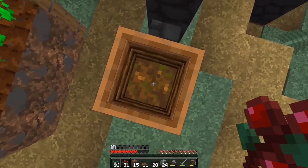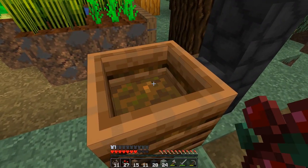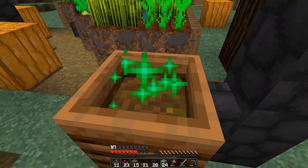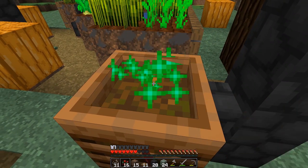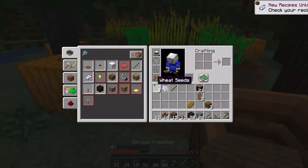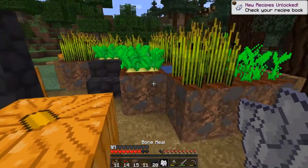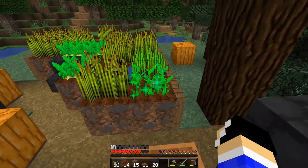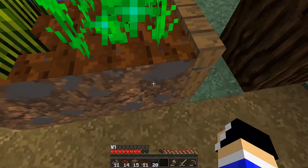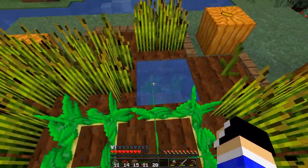One thing I didn't realize I needed until it was gone is the composter, because you can do this — fill it up with the stuff and then it turns into bone meal, which is so convenient. Oh my goodness, so convenient. One piece there, but it's still bone meal and it still does stuff, so it's useful. Also there's seagrass in this water — huh, that was interesting.